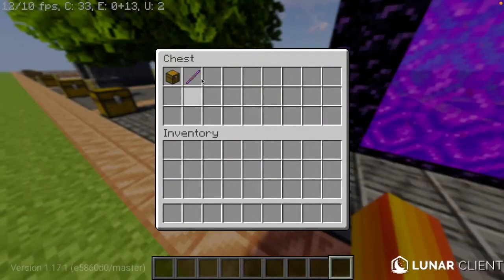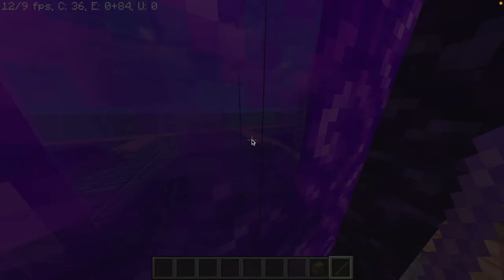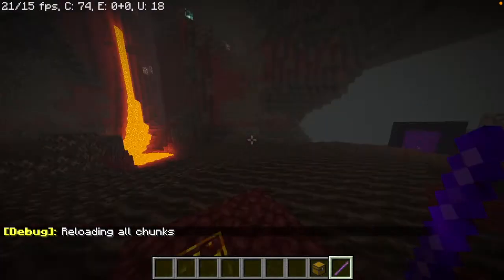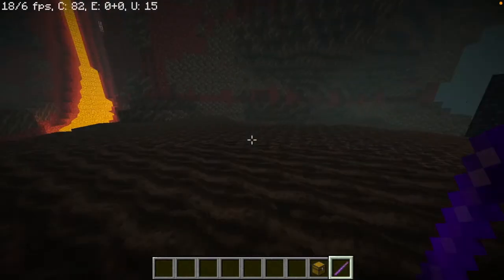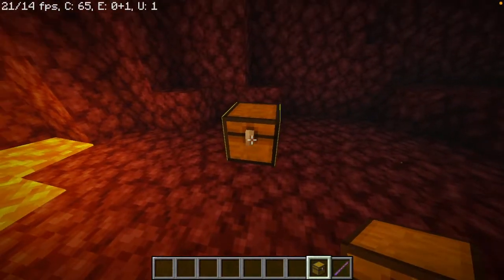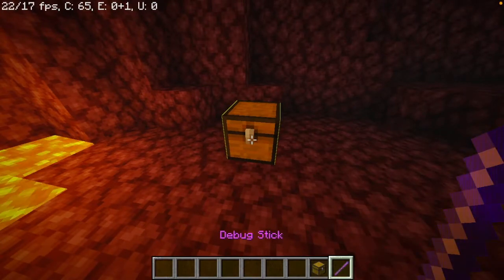Alright, so for our next one, we are gonna have some water in the nether — we're gonna be breaking the game. Here we go, we are in the nether — the good old nether. The video I made last was on this same spot. Now let me just break the game a little bit for you. Place down a chest or a slab or anything that can be waterlogged. Now you're gonna have to be in creative.